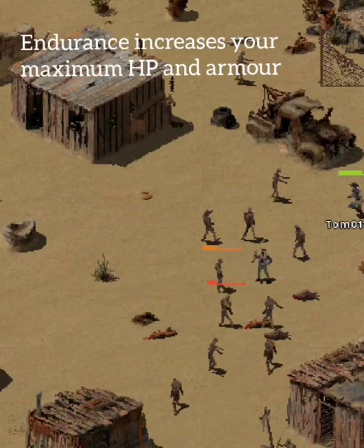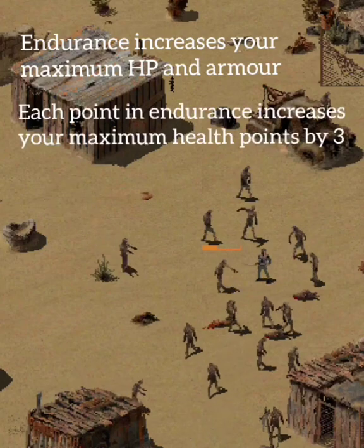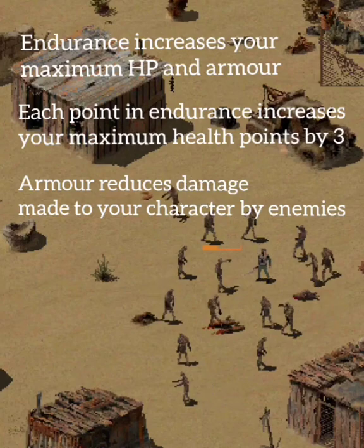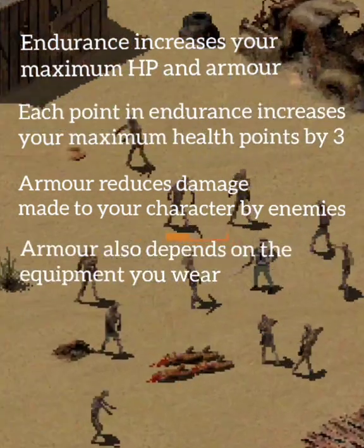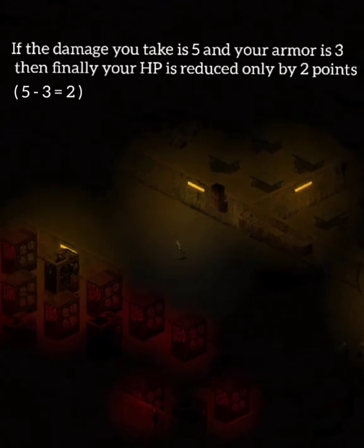Endurance increases your maximum HP and armor. Each point in Endurance increases your maximum health points by 3. Armor reduces damage made to your character by enemies; armor also depends on the equipment you wear. For example, if the damage you take is 5 and your armor is 3, then your HP is reduced only by 2 points.